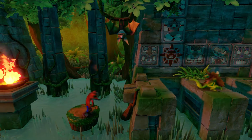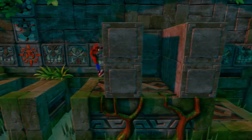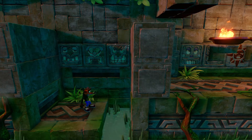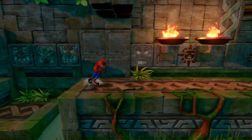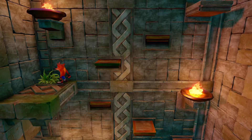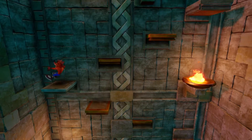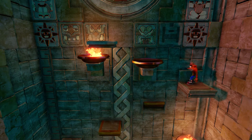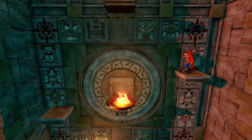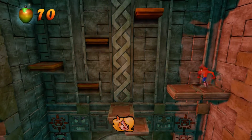Oh my lord, what a waste of an Aku Aku. This part you have to be very careful because you're jumping on top of a fire pit. Wumpa Fruit is always nice.